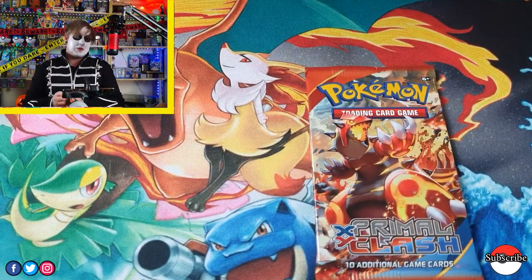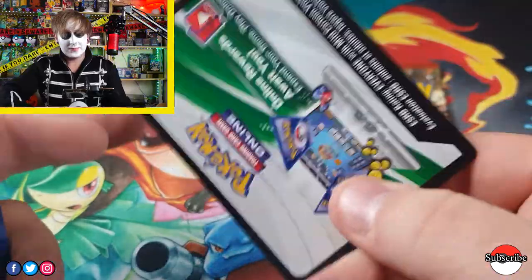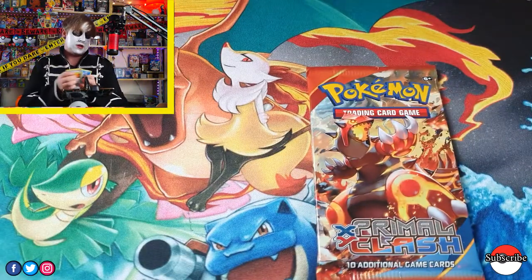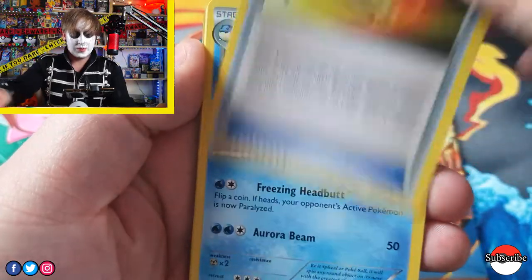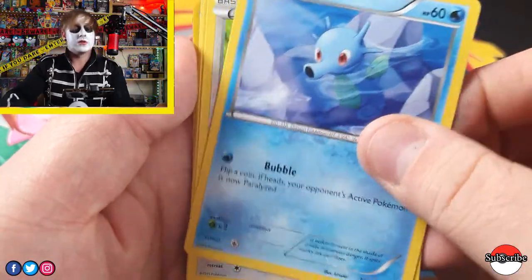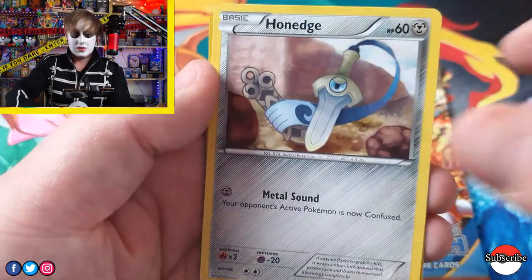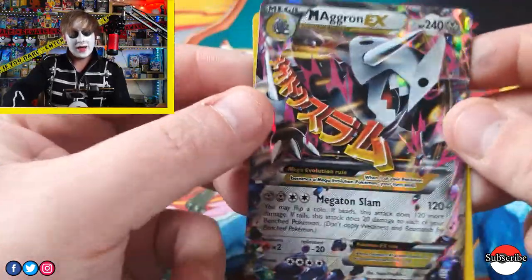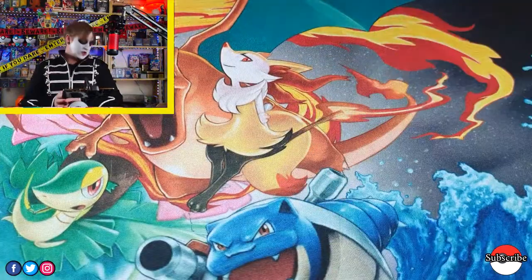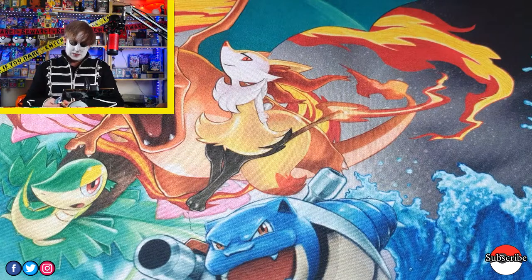Now on to Primal Clash. The codes were always just white so there was no real way to tell them apart. We have an Escape Rope, a Cilio, Archie's Ace in the Hole, Horsey — lovely artwork — Skiddy, Tangler, Trico, Honage, Addy Slash, and a Mega Aggron EX — pretty nice! We've got so many good hits from this opening, so many excellent opens. The packs are opening like a treat.